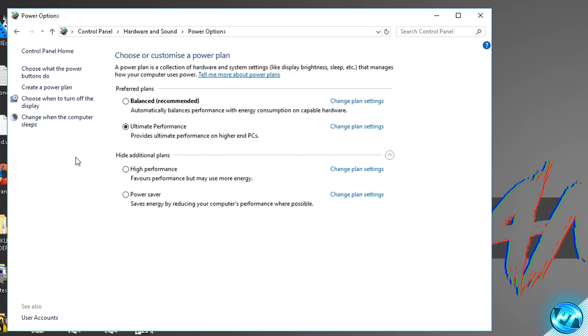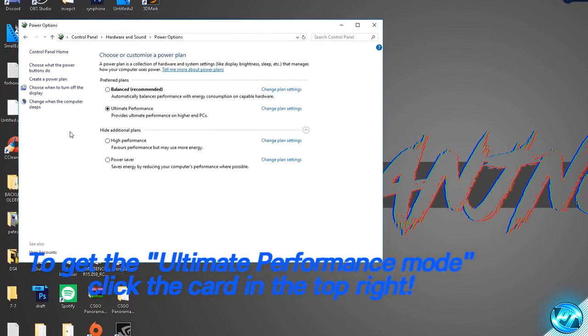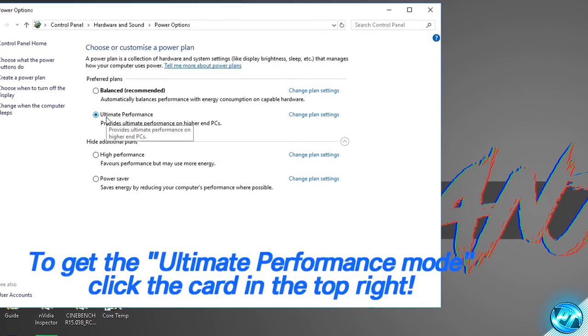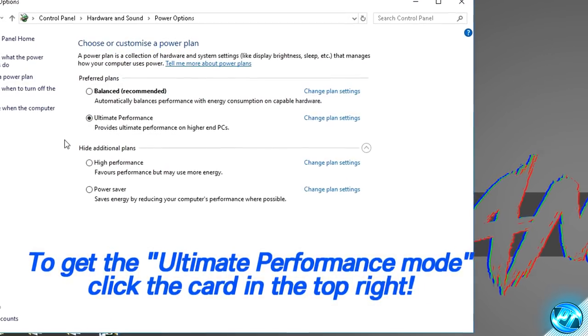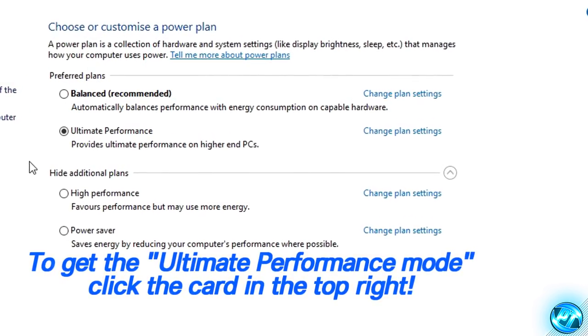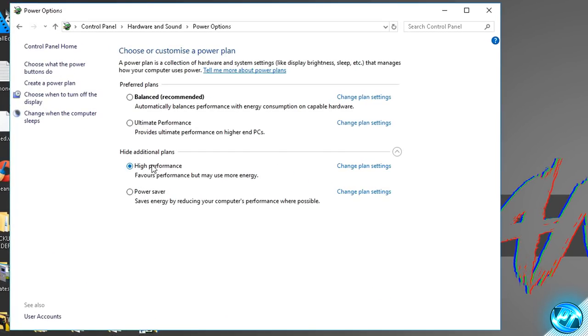The main power plan we're focusing on today is the ultimate performance power plan. For everyone on Windows 10, you can unlock this power plan extremely easily — there's a video in the card on the top right of the screen now which will teach you how to unlock it. It's optional but highly recommended. If you don't wish to follow that video, you can go with the high performance power plan, but in every case I'd always recommend the ultimate performance power plan for everyone.